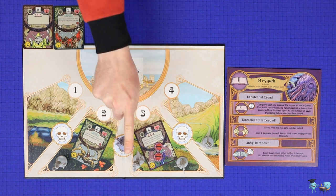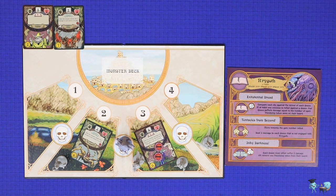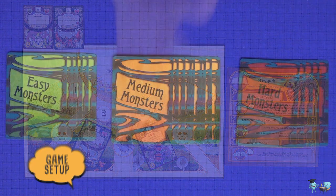If the Queens can finish off the Big Bad before it runs out of monster cards in its deck, then the players will win the game.